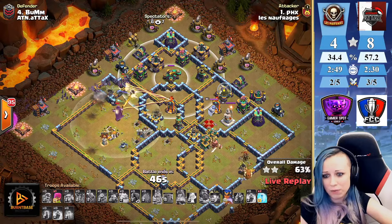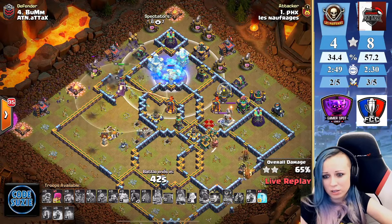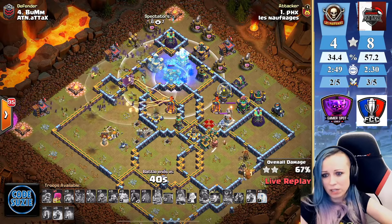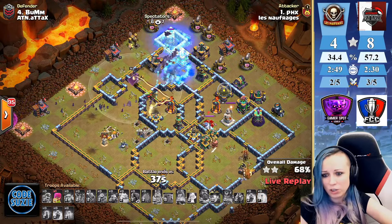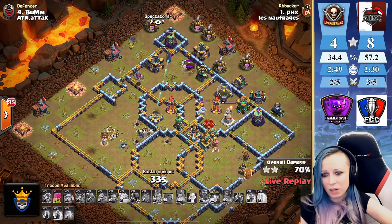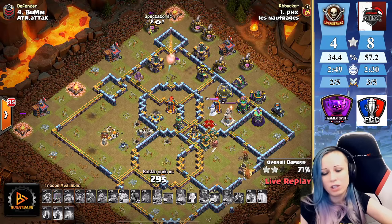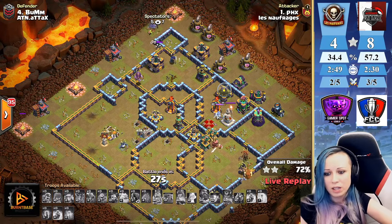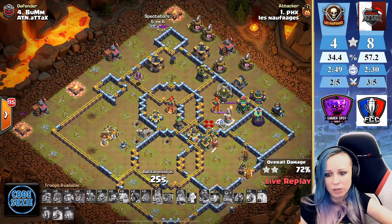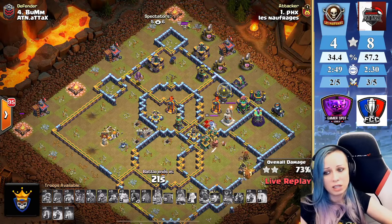We're not gonna have enough freeze for this. Freezing that scattershot — oh we are not freezing the wizard tower! We lost a bunch of bats. That freeze on the wizard tower was late. Nice try but I honestly don't think he could save it — he needed better value with the dragons. Another defense for ATN. Mars was planning for that RC trick and it didn't work.